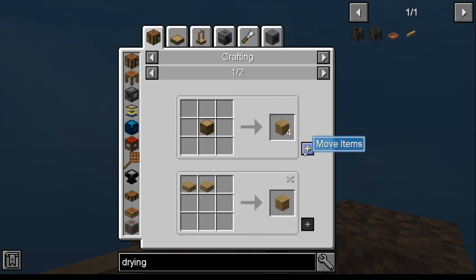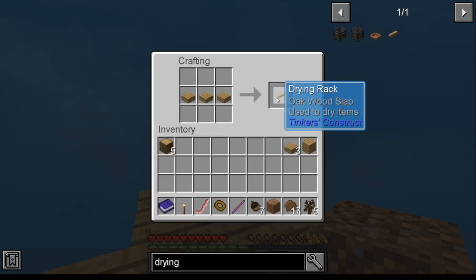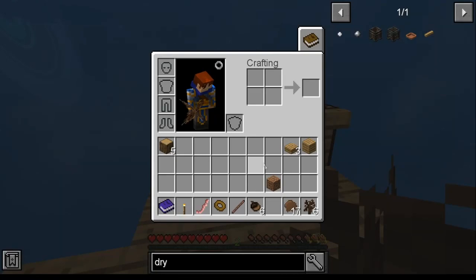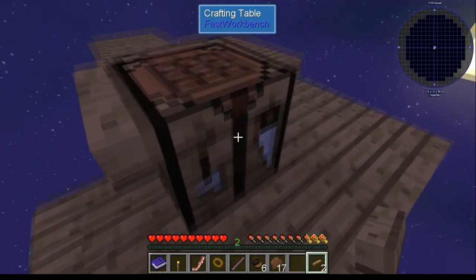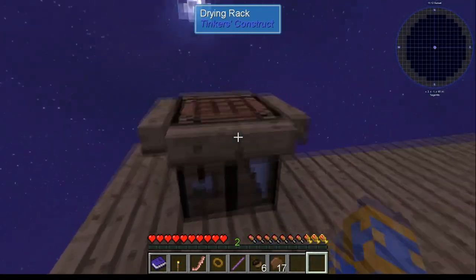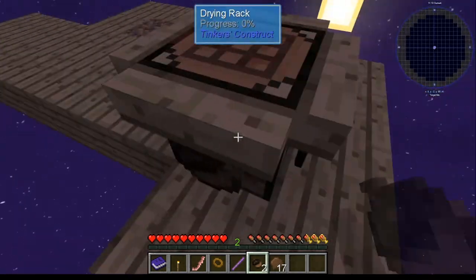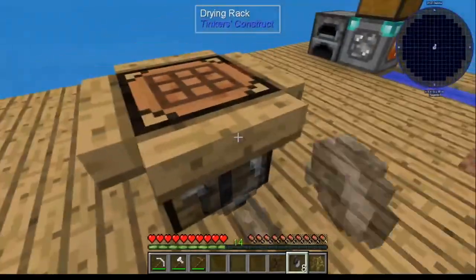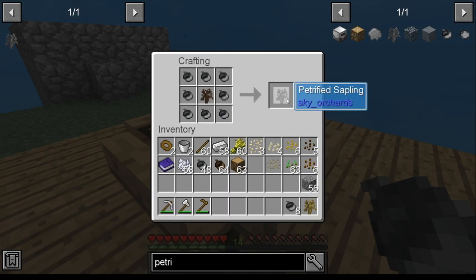The drying rack — click on that, it'll tell you what you're going to need, which is planks. You should have enough planks. Complete your air fryer. Once you have your drying rack set, go ahead and make yourself a couple more. Attach all four of these to your crafting table, then put them on there because you're going to need eight. Once you have the eight petrified acorns, you can then take them with the tree and the crafting table and make your petrified sapling.